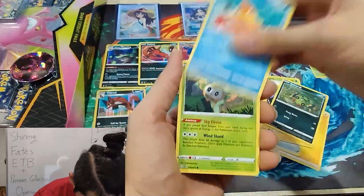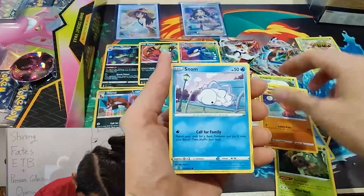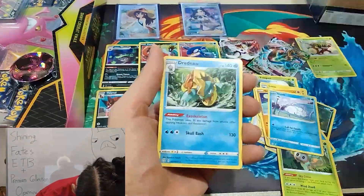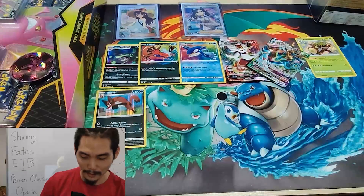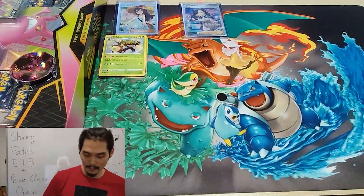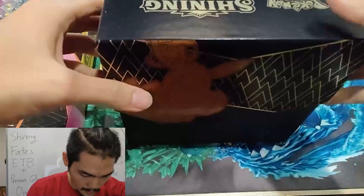Luxio, Spinarak, Bounsweet, Rowlet, Trapinch, Snom, Rowlet — coming in with a Dreadnaw rare. Let's go to the next box and see what else we get!